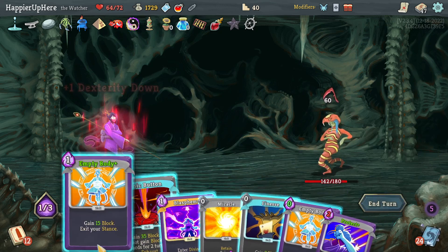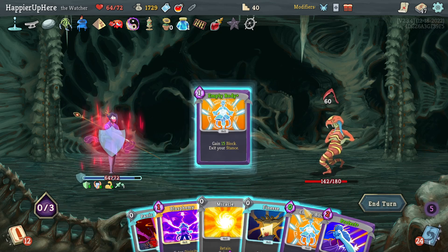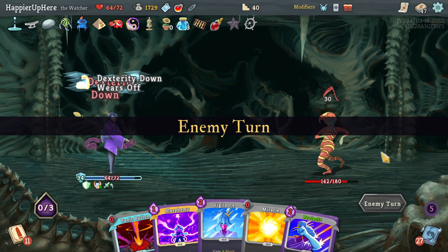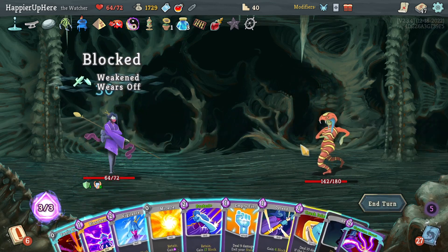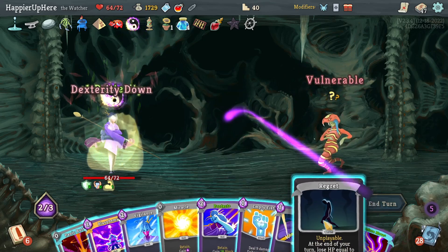No Normality — 12 plus 15 is 27, and with Finesse that's enough. Empty Body one, Empty Body two, then Finesse. Beautiful. I still have the Panic Button for an emergency. Get rid of the no — actually Crush Chance first, then get rid of the Regret.